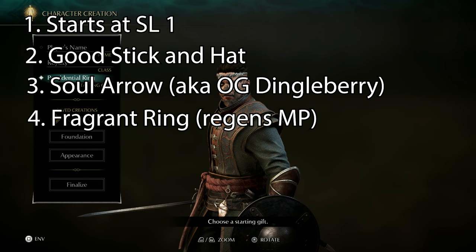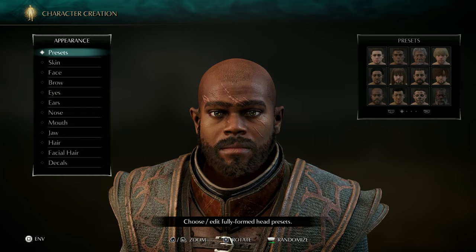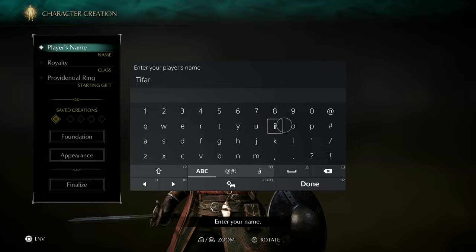Your starting gift doesn't matter — I picked the ring that increases item find. It's also worth pointing out that you might want to consider Body Type A, the female-esque body type, because the best light armor in the game is limited only to that body type. I still picked Type B though because I wanted to cosplay as Teferi from Magic: The Gathering and then I spelled his name wrong. Let's just move on.